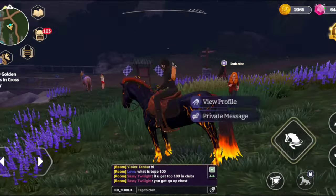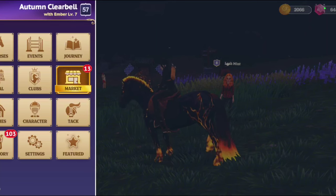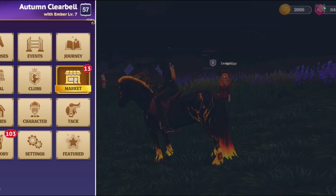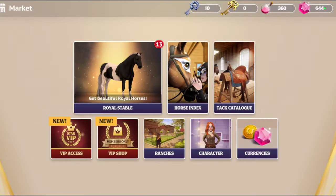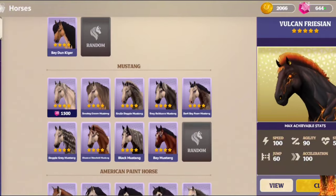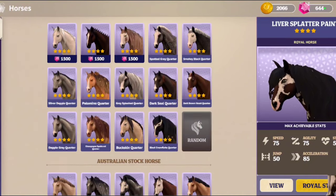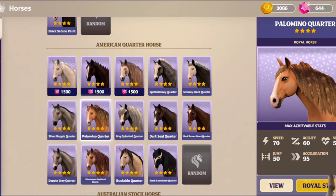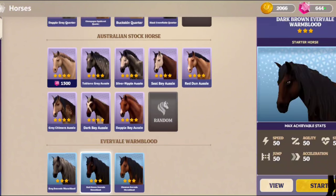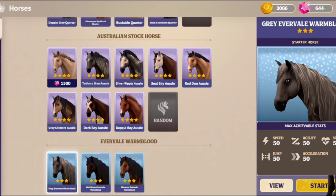I want to look at the horse catalog, because my brother recently made a new account and when he opened his first horse or whatever, he got a new breed I didn't know existed. I think I'm a little behind because there are breeds I didn't know about. There are Arabians, Pantavians, Kiger Mustangs — which are newer — Paint Horses, which apparently is a breed now, Quarter Horses, and an Everdare Warmblood. My brother got one of those — it says it's a starter horse, which is interesting.